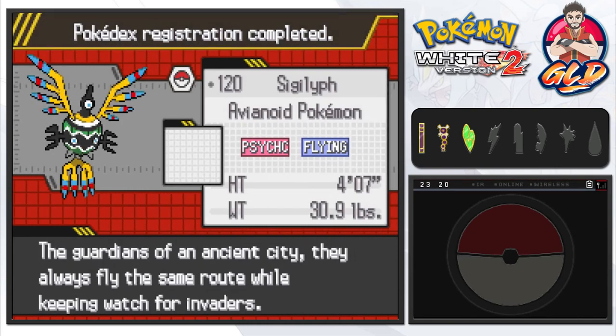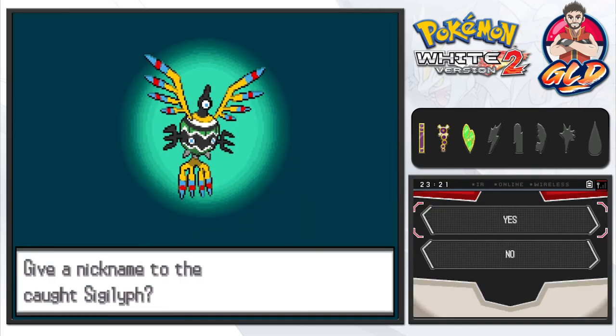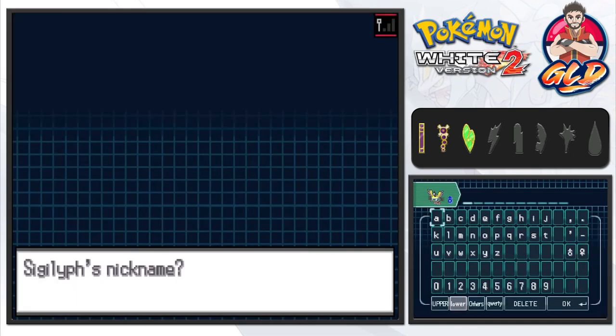The sandstorm is hitting Sigilyph little by little - let's throw a Timer Ball one more time. Come on, stay in the ball - you know you want to be my Pokemon. Yes! Sigilyph, the Avianoid Pokemon, both Psychic and Flying type - the guardians of the ancient city, always flying the same route while keeping watch for invaders. We're going to give this Pokemon a cool nickname, the same one from Pokemon Black - everybody say hello to Gigalif! I don't know why I nicknamed it Gigalif but it really stuck with me.